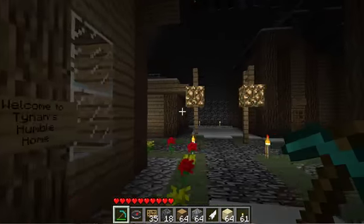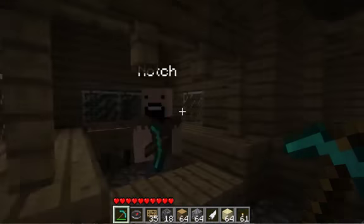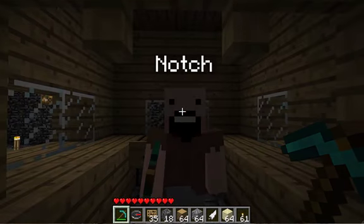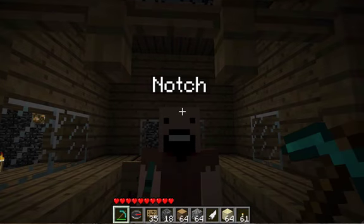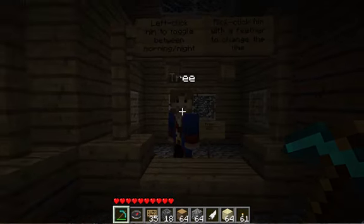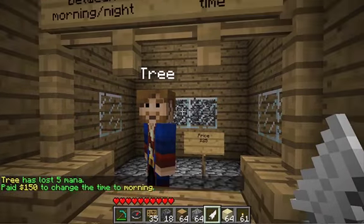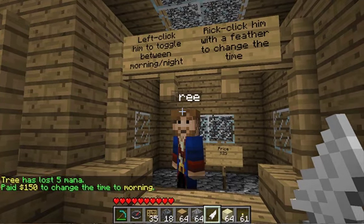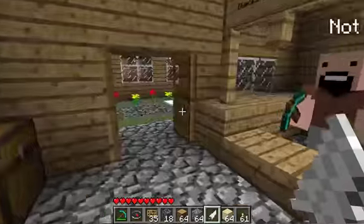Over here we have our time and repair center. These are NPC mods too. This is Notch — you can take your weapons or armor and give them to him and he will repair them for $30, so it's not too expensive. He's a handy little fellow. And this is Tree — with a feather, you can switch between morning and night. It costs $150 right now but we're going to change the price to $25 because that's way too expensive.